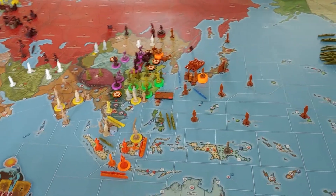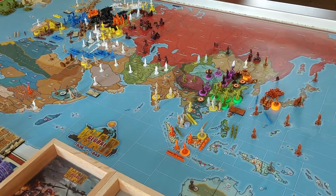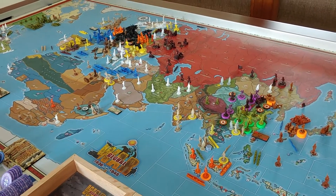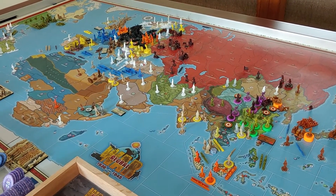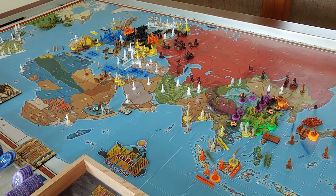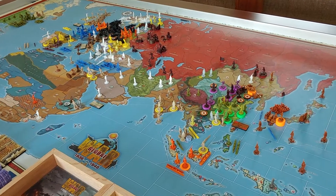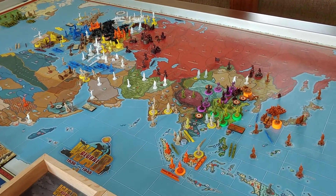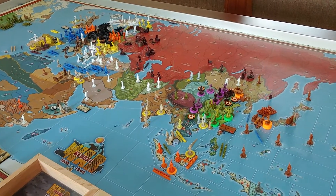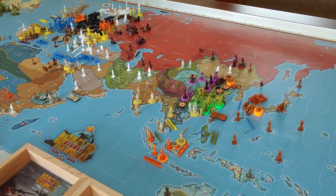That's how things look now. Overall, I think I'm pretty much where I wanted to be with all three Axis powers. Germany did its typical three annexations, the Italians took Abyssinia, and it looks like — knock on wood — the Spanish Civil War is going to go the Axis's way. Through turn five coming up, those are all positive developments. The tech has been pretty good especially for Germany, already at stage two on five techs. The Italians and Japanese lag behind, but that's typical since they have far fewer factories.